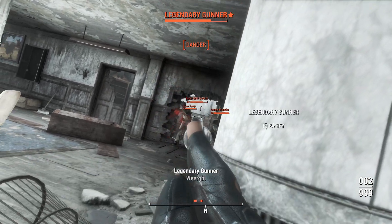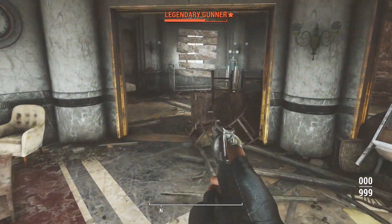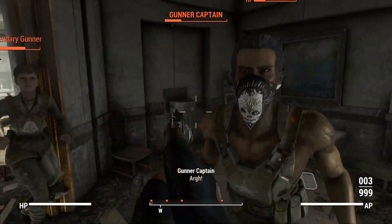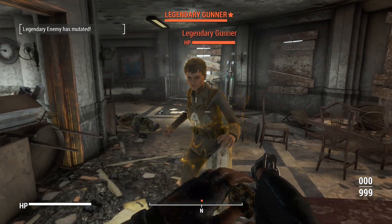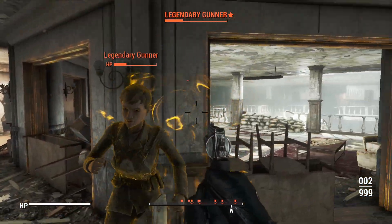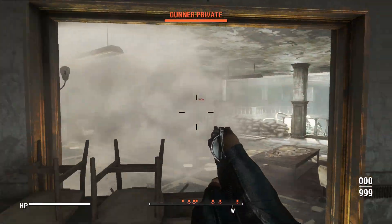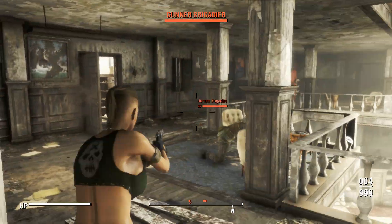We've got a little bit of a problem here. The way we're probably going to have to do this is just let them get to point-blank range and then try to aim for the heart or something. Maybe if we get a cheap little headshot here and there, we can do a pretty good job at taking them out. But again, we've only got a five-round cylinder, so if we miss any of these shots, the re-chambering time is not that good either.